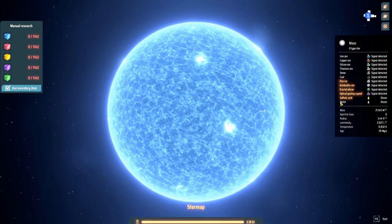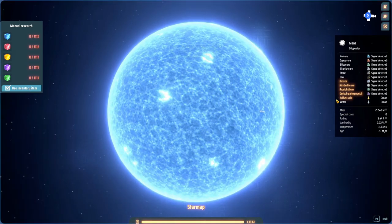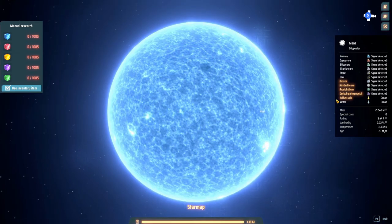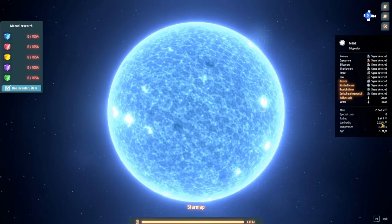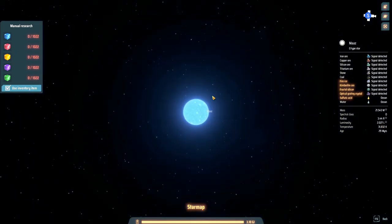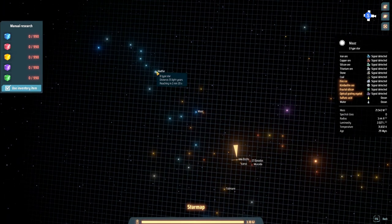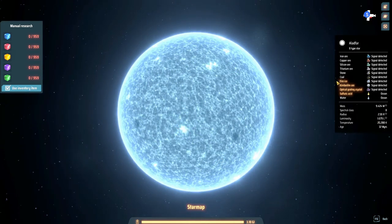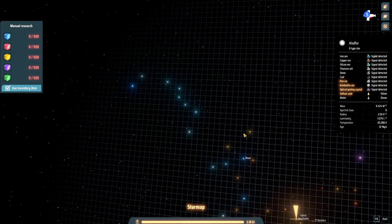Look at that star system! It has fire ice, kimberlite ore, fractal silicon, optical grading crystal, a sulfuric acid ocean, a water ocean, and a luminosity of two. This is our spot for our Dyson sphere — has to be. It's a B-type star with fire ice, kimberlite ore, optical grading crystal, and sulfuric acid.